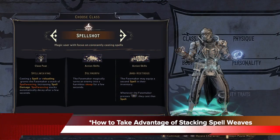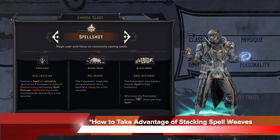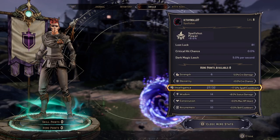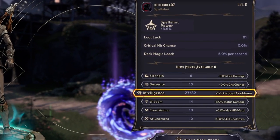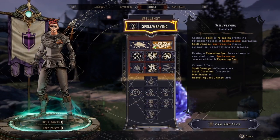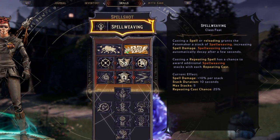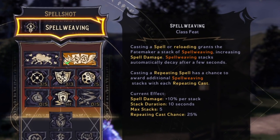This weapons and spells setup is meant for the Spellshot class using the Spellweaving class feat and also the Ambihextrous action skills. In regards to your hero stats, you want to jack up your intelligence as high as possible initially so you can get that spell cooldown and abuse Spellweaving. What Spellweaving does is every time you cast a spell or reload, you get a stack of Spellweave which gives you extra spell damage, and it stacks up to 5 times.